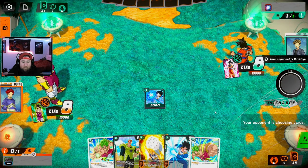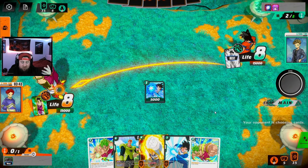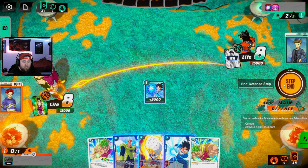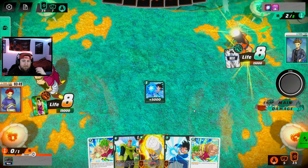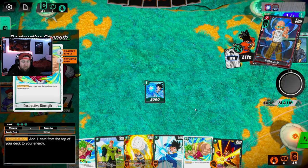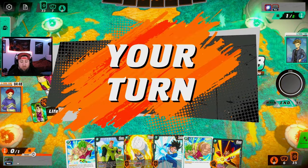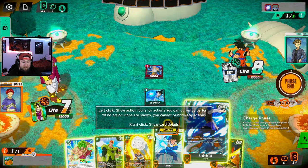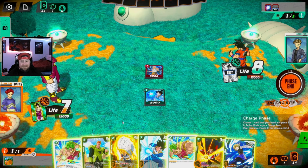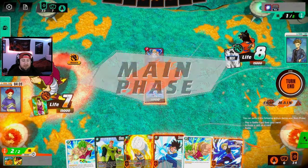Yes! That's why we search — we found Destructive Strength. This is a good start. Here's the thing about playing Broly in Green — it's all about ramping. When you go second, on turn two with Destructive Strength, you go to three, play it, go two to three with one extra energy, play Goku, then on turn four play Vegeta to five, then play Sun Goku to go to seven.